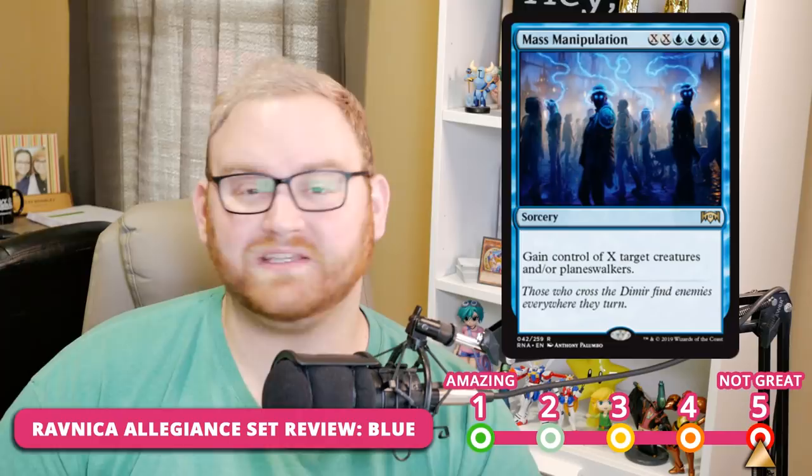Mass Manipulation is double-X plus quad blue — so effectively four blue — sorcery: gain control of X target creatures and/or planeswalkers. I really like it in Draft and Sealed — it's one of the best take-control cards we've seen in a long time. It's expensive, but in Draft and Sealed you'll have the mana. At six mana it takes control of one thing; at eight mana it takes two, which is really good. For Standard, it's in the three-to-four slot — a little expensive, but I could see it in a control list or as sideboard tech to take control of an opponent's planeswalker.